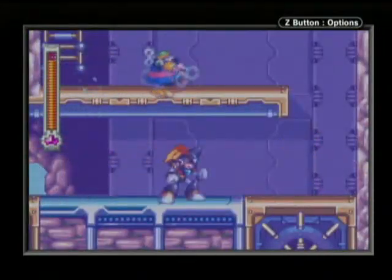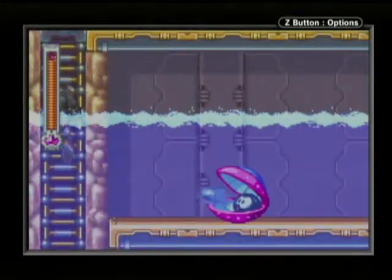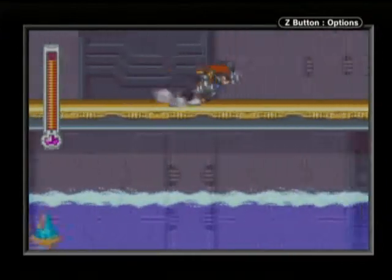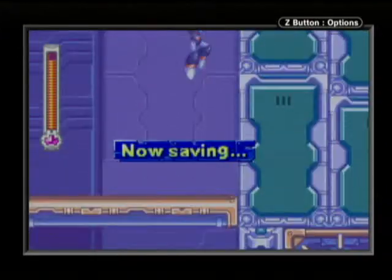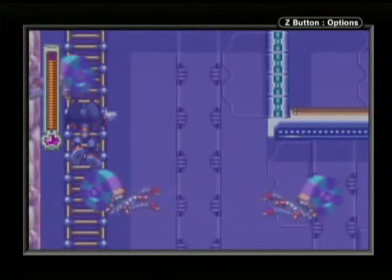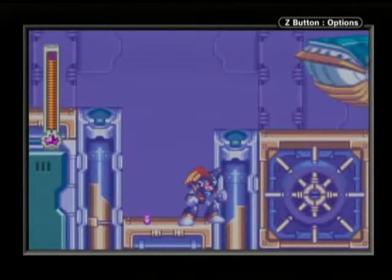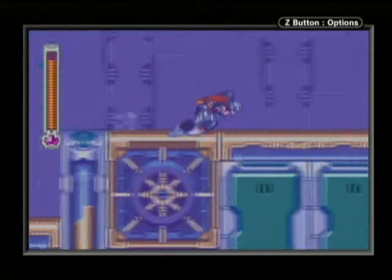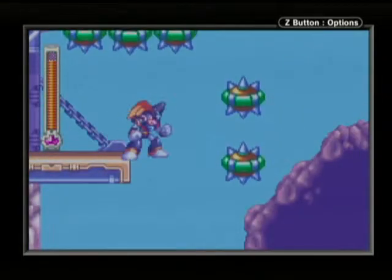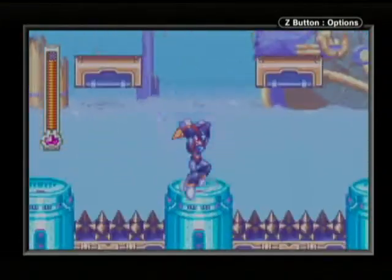Otherwise you'll get smacked by a spike — it doesn't kill you, it just kind of hurts real bad. Drop down and I can avoid the spike. Now dodging the whale is a little tricky, because with Mega Man we can slide under it, but we can't with Base, so we just have to hurry. But I made it, and it's the bubble area — we all love riding on bubbles!